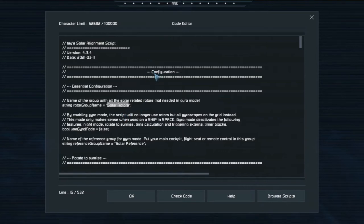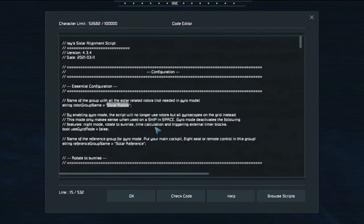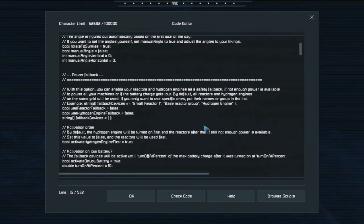This script will also run on a ship in space - it'll turn your ship to charge the batteries while you're not there. There's some really cool stuff you can do: reactors, hydrogen engine fallback, and more. You can enable your reactor as a safety fallback so if not enough power is available, the reactor kicks in. That'll save uranium, which is important since we don't have a lot on this server.